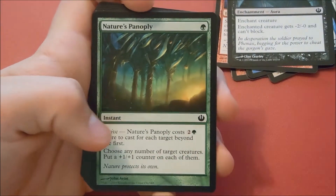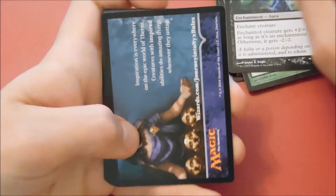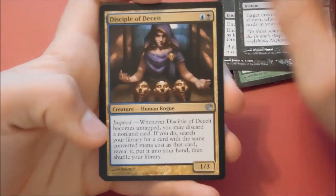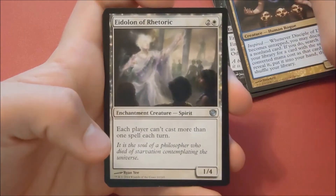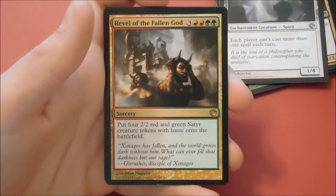Nature's Panopoly, Nyx Infusion, Tip Card, Nightmarish End, Disciple of Deceit, Eidolon of Rhetoric, and Revel of the Fallen God is our rare.